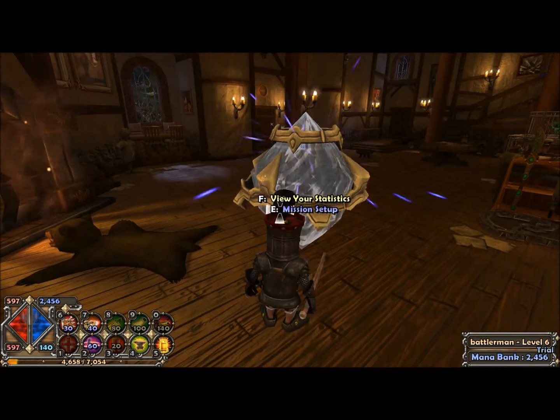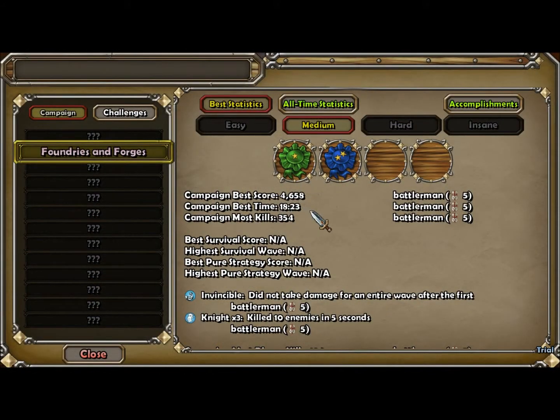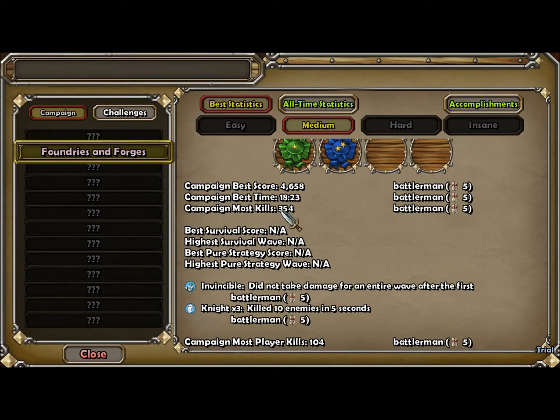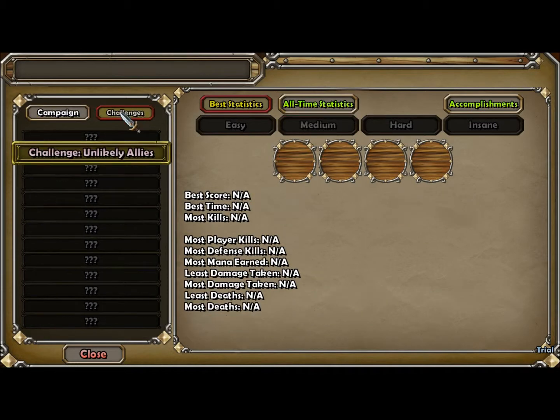Here's my Antonia crystal — that's statistics. Can't be best time, best level wave. Invincible: do not take damage for an entire wave after the first. Night time three — killed ten enemies in five seconds. I've gotten that three times. That's on medium mode. Well, no wonder I was getting my... because that's the only one to choose. That's the only one I can do. Probably.